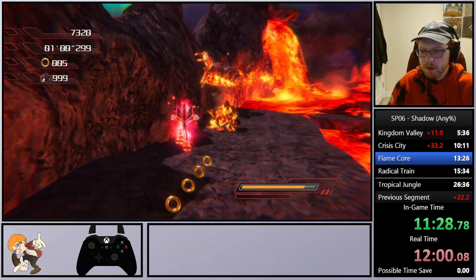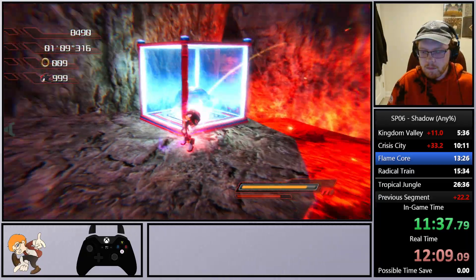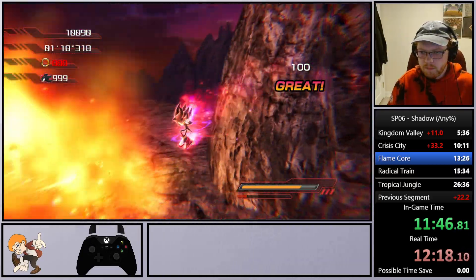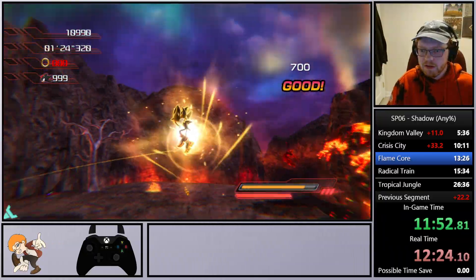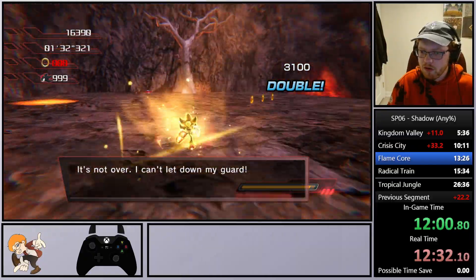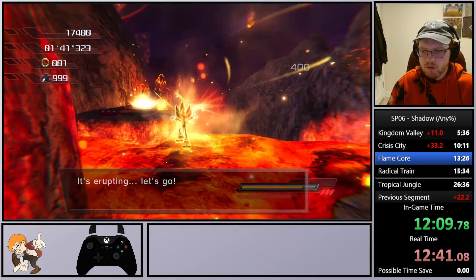We go ahead and pop a Level 2 so that once we get across we can easily pop a Level 3. I want to pop a Level 3 so we can use the invincibility it gives us. Sadly this is definitely not a great run — definitely could have been a little better — but we're all good. We grab a ring just in case and fly through this. Essentially all we need to do is not go that way.